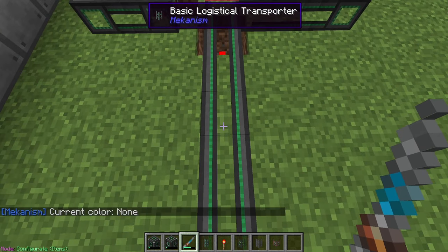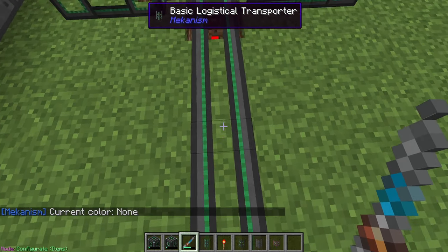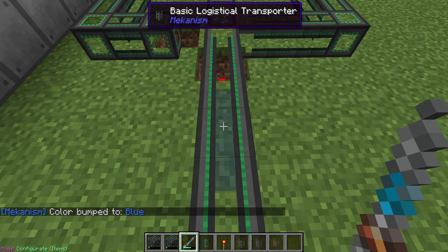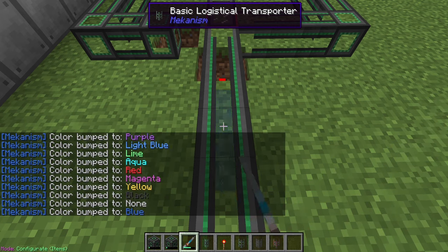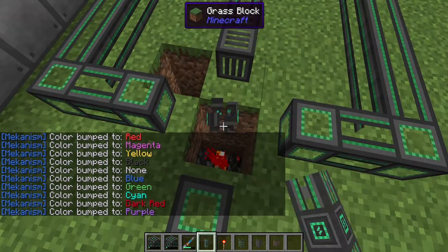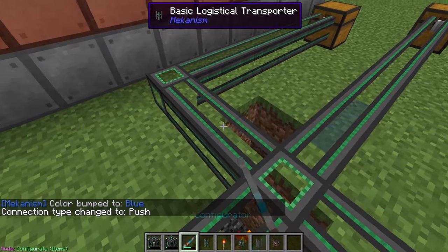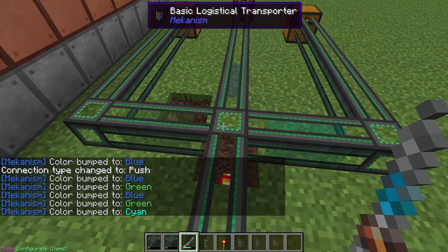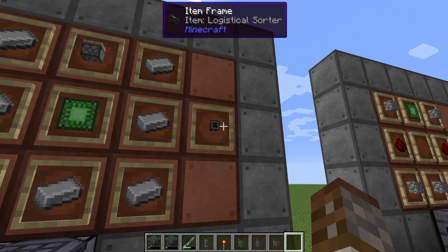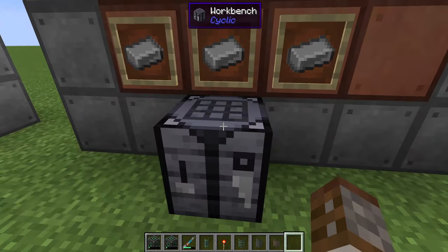Another cool thing the configurator can do is change the color of different pipes. Holding shift and looking directly at the connection joint (not the pipe itself) lets you cycle through colors — purple, green, cyan, and many more. Colored pipes of different colors do not join together, which is very handy for keeping separate routing systems. This is another method instead of the diversion transporter — use regular pipes with colors and a separate block to direct which color path items should take.